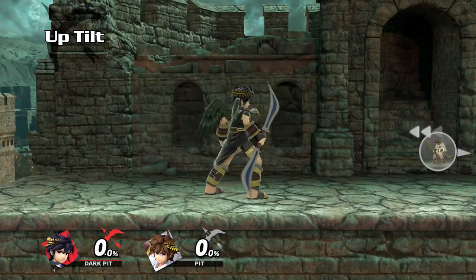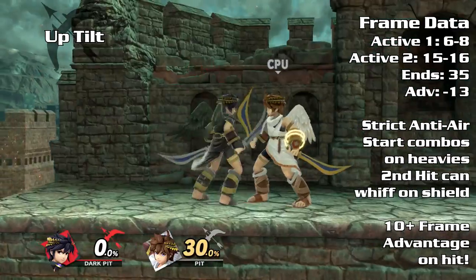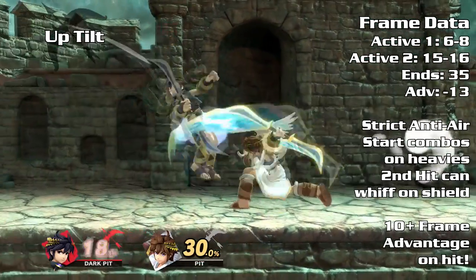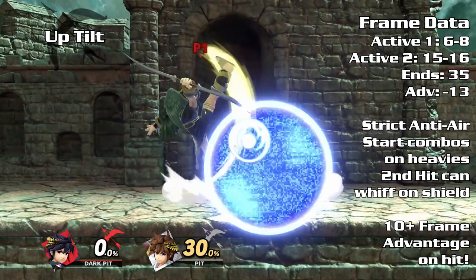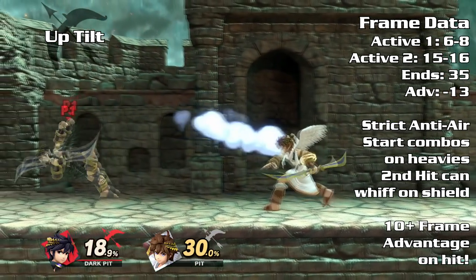Up tilt is an anti-air attack. Though not intangible, it gives you a frame advantage of up to 10+, which can lead into a combo especially on heavier fighters. The second hit of up tilt lacks horizontal range and can whiff entirely on a shielding opponent, making it extremely unsafe. Up tilt should only be used as an anti-air.